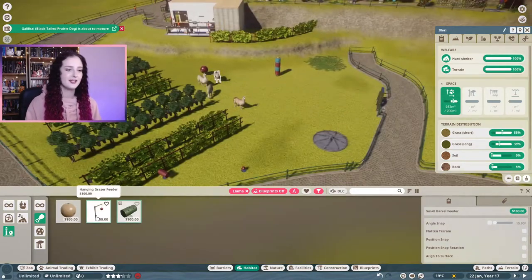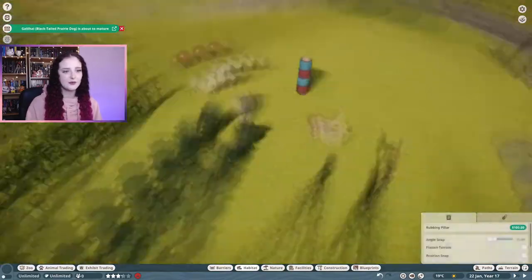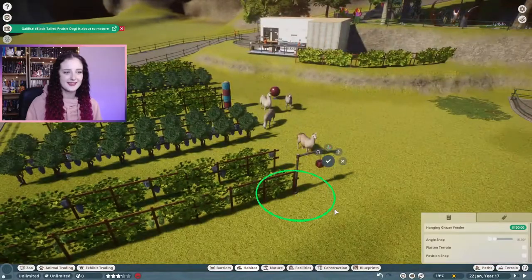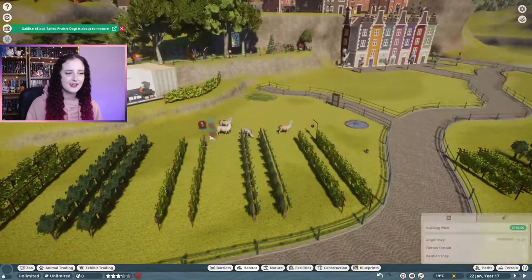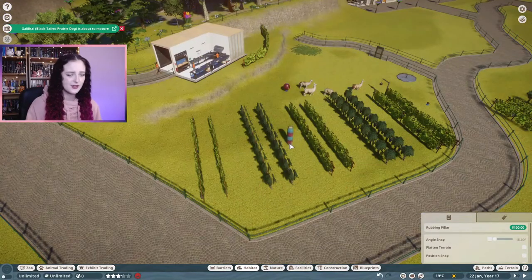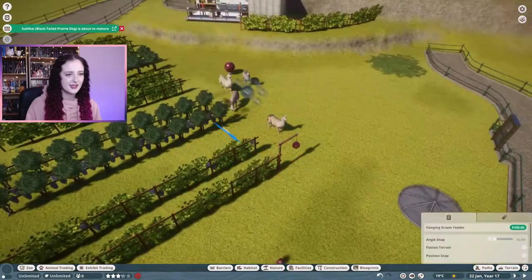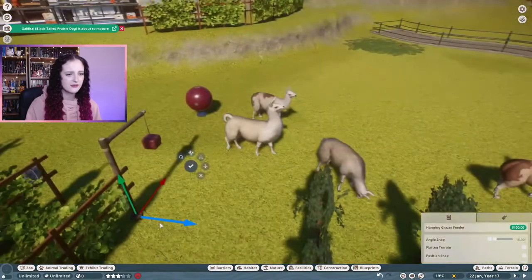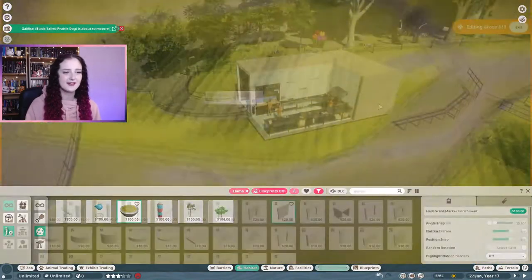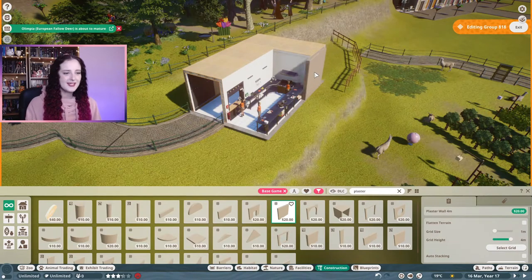I definitely learned my lesson from the badgers — I completely forgot to give them any enrichment, food, or a mortar, none of that. So I made sure to add everything in straightaway this time. I tried to blend the enrichment items into the vineyard so it all fits in nicely together. This hanging box food enrichment item fit really nicely against the fence.